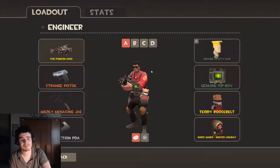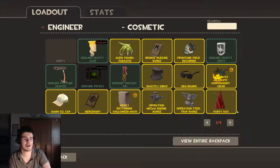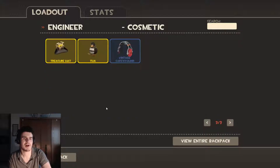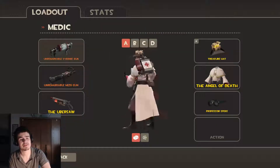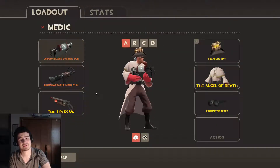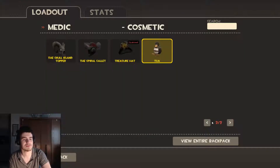This is my Engineer. I don't really play Engineer often, but yeah, there's that. Medic — this is my Medic class. I added the newbie hats, like the Gibus and everything, and little shades.